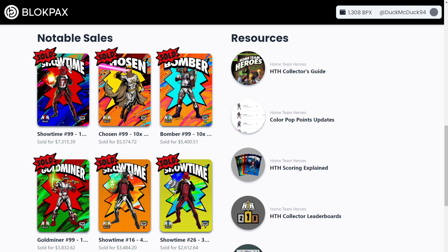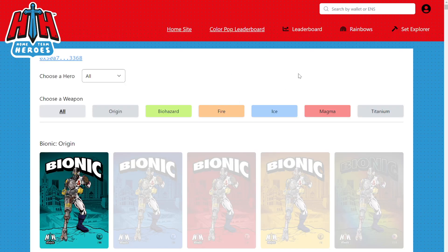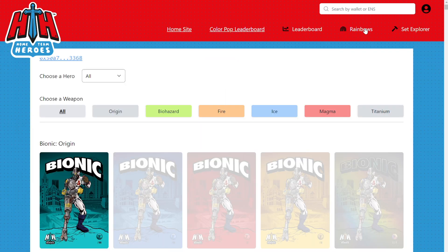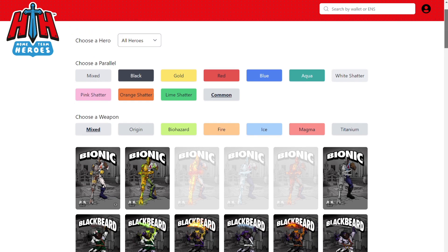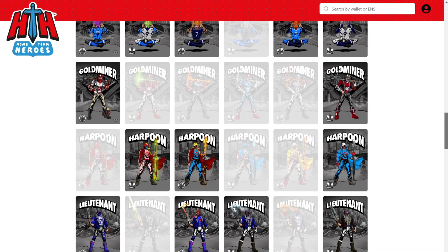The next resource on this list takes us back to the scoring information we already looked at, so we'll skip it and go to our next link, which takes us to the Home Team Heroes leaderboards. Here, we can see who has the most points among Home Team Heroes collectors. If you click this icon over to the left, you can enter your own wallet address, and if you go back to the leaderboard and click your rank, it will show where you rank. The higher you get on the leaderboards, the more BPX reward miles you will earn at the end of the season. On this page, you can also click on Rainbows, and it will show you the Rainbow tool that can help you see what heroes you need to collect to build rainbows and multiply your points. Then we have the Set Builder tool next to it, which can help you do the same thing with sets. It's worth noting that this will only show you the heroes that you have in self-custody and not the ones in your BPX account, so just a heads up on that.